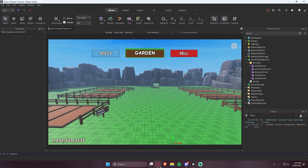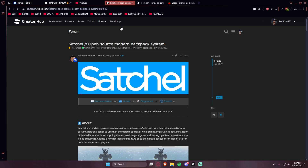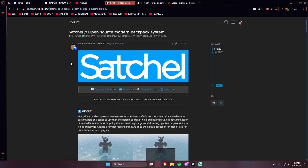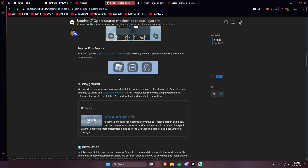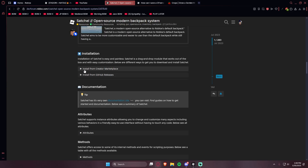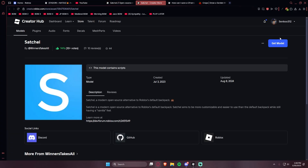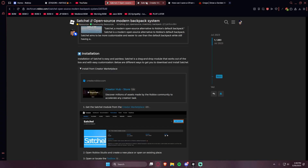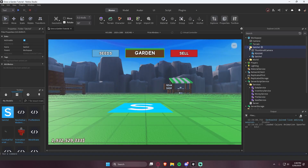The first thing I'm going to do is work on adding a custom backpack system. We can use Satchel for this, which is just an open source modern backpack system that I'll also have linked in the comments. So let's go ahead and install it. We can go over to the Creator Hub store and install it, then get the model, go into Studio, open our Toolbox, and add it in.